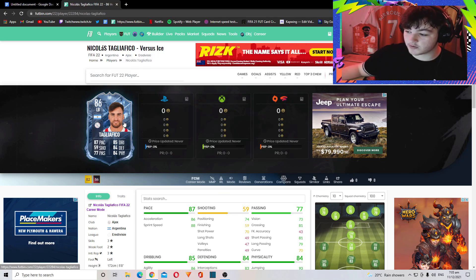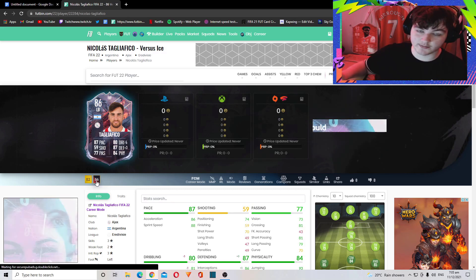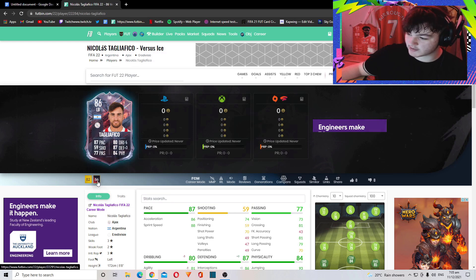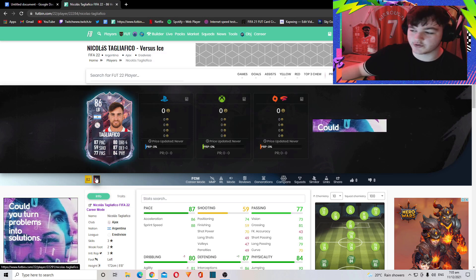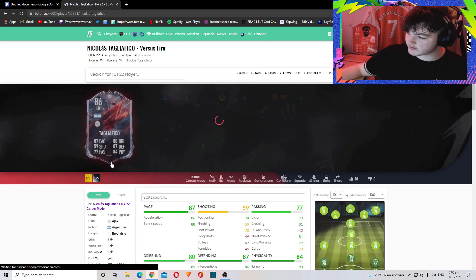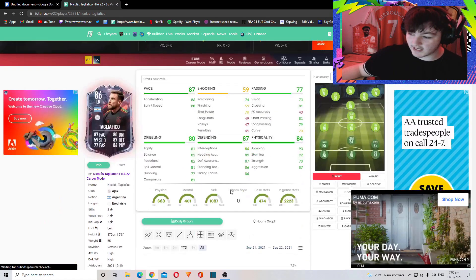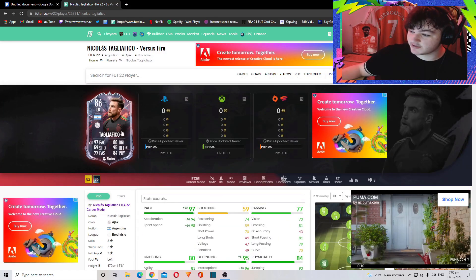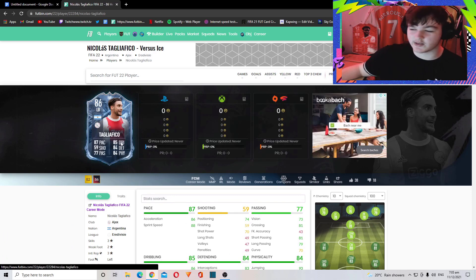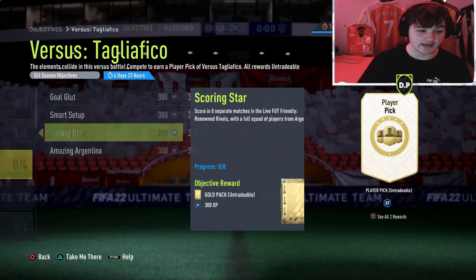If you want to look at the objective card, you have an option between the Ice and Fire versions. The Fire one has minus five dribbling compared to Ice but plus three defending. So the Ice one is better dribbling-wise and the Fire one is better defensively. With a Shadow chemistry style he goes to a 92-rated center back. Personally I'd choose the Ice one - I feel the dribbling boost is relatively important.